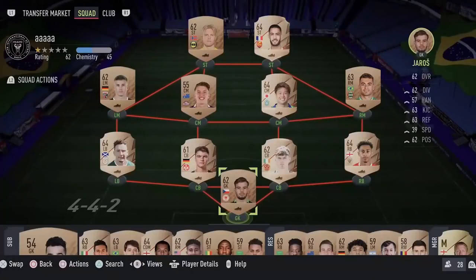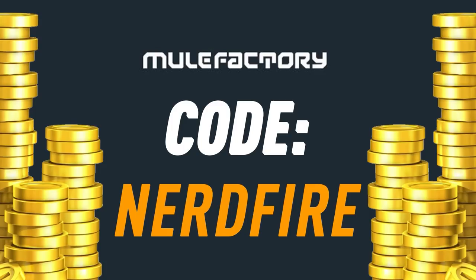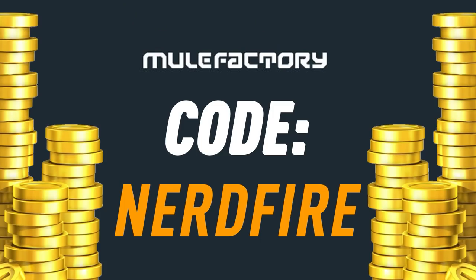If you want to kick start your FIFA 22 team, head over to MoveFactory.com for the cheapest, safest, and most reliable coins. Use the code NerdFire at checkout for five percent off your order and get yourself some FIFA coins to boost your team right now.